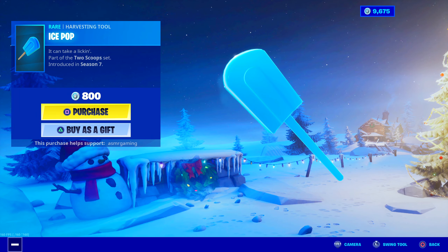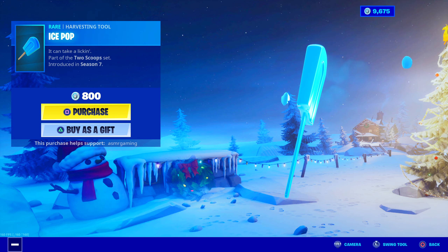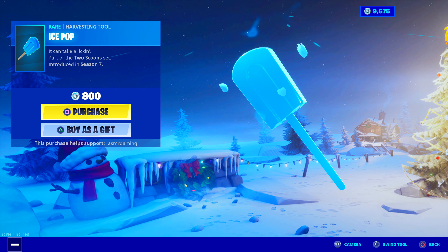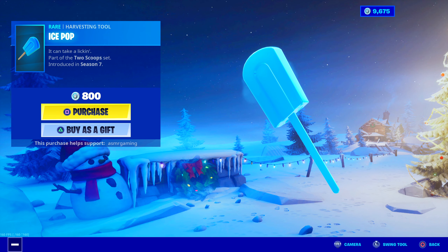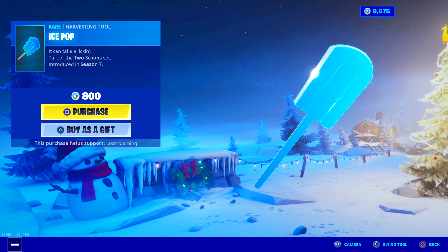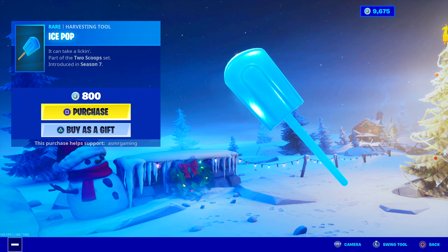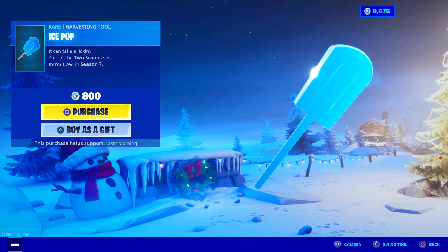The Ice Pop Harvesting Tool is back — 'It can take a lick,' part of the Two Scoops set. Unique animation for 800 V-Bucks: it's like a blue icicle popsicle explosion when you strike with it. Sound is nice. Who can hate a blue popsicle? Blue popsicles probably taste like blue raspberry. It's wintertime, so a harvesting tool like this would go great in Fortnite right now — and you can use it in summer too. So it's great year-round.